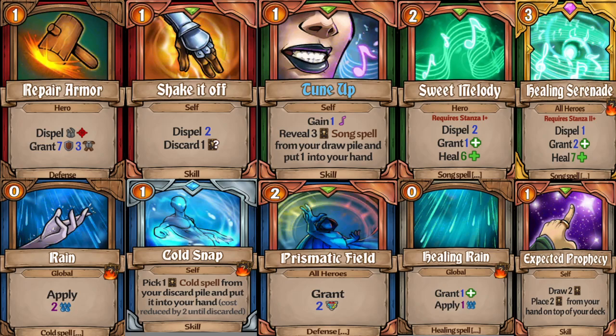Prismatic field is amazing, especially when most enemies are going to be doing fire damage, because all heroes are going to get that 30% fire resistance — really underrated. Put insulate on your heroes, definitely do that when going in here, especially for the final boss. Healing rain — definitely craft those when you can — and expected prophecy to either draw out your healing rains or put them back on top of the deck. You can also go with dispel magic and mass dispel, but those are good in almost any zone.